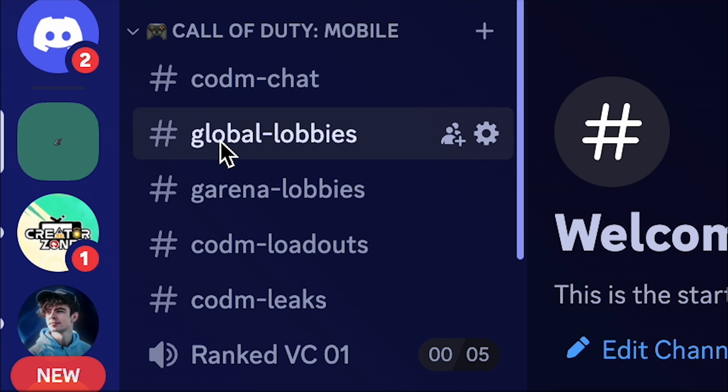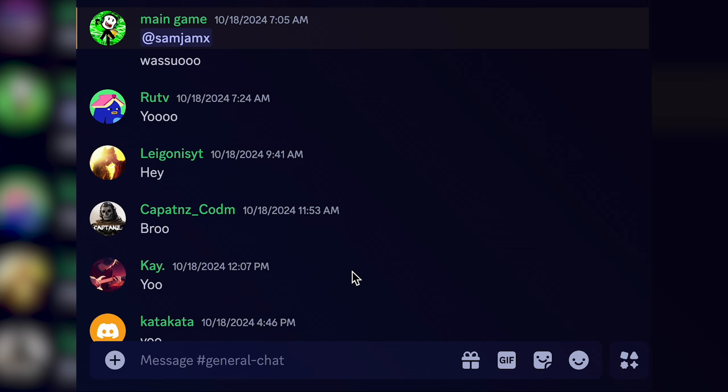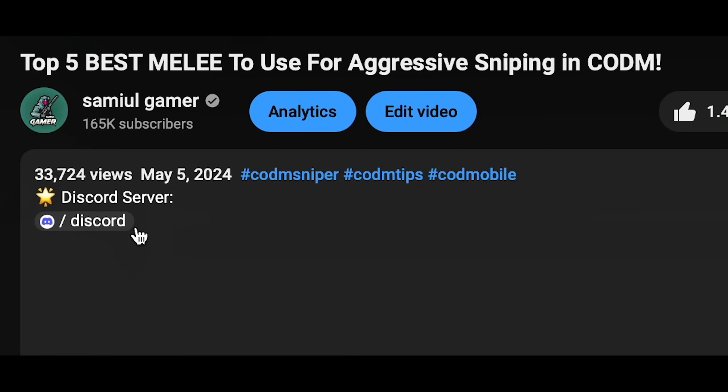I added both global and Garena channels on the server to make it easier to find lobbies. Unlike playing with random people, everyone in the server will be looking to unlock the LSD crate. I'll also come and say hi every now and then on the server. Make sure to check the description and join the server if you want to unlock that crate faster.